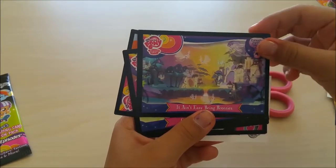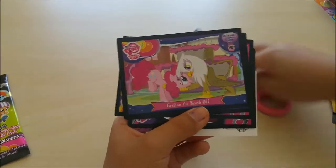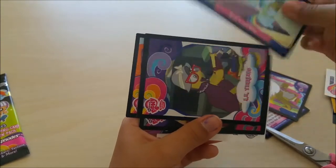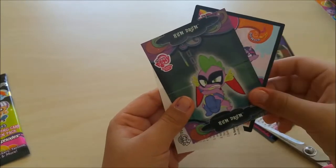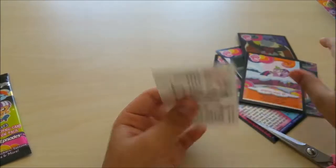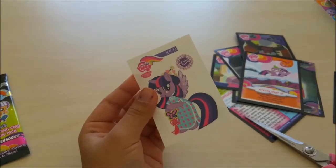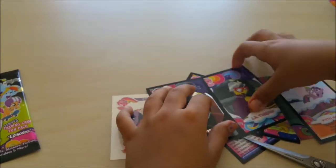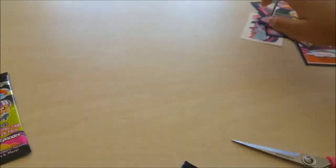In the second pack I got: It Ain't Easy Being Breezy, Grift the Brush Off, Read It and Weep, A Kid Yearling, Lord T-Rex, Hum Drum, a Winter Wrap Up Sun Card, and a Twilight Tattoo. I got one duplicate, which is the AK Yearling, but that's still good.